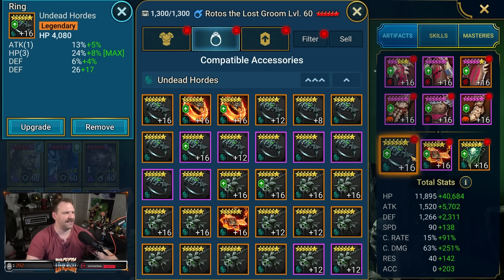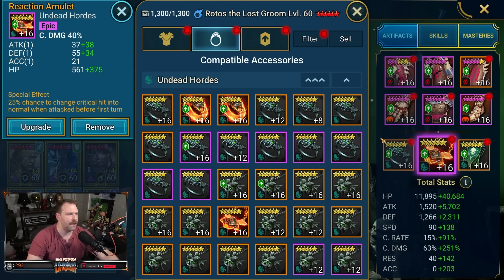For the accessories, there are a bunch of different ways to build Rotos. Some people will say HP only accessories, some will say attack — it really just depends on what's strongest on your account and what you have the best rolls on. I went with an HP ring with a triple HP roll and an attack percentage roll, which is perfect — boosting damage in both areas that matter. I need to get a six star attack glyph. And then the amulet has crit damage, attack, and HP.